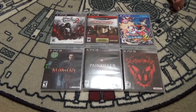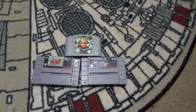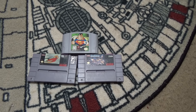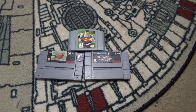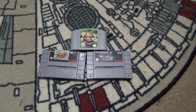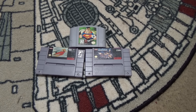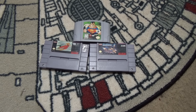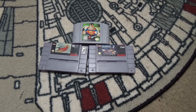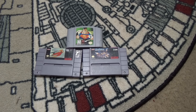Next up got some retro Nintendo: Superman 64 — believe it or not 8th actually asked for that, probably because he finds the AVGN video for it amusing and has a strange affinity for really crappy games. Then you've got Rocketeer for the Super Nintendo and Gun Force for the Super Nintendo, which is kind of a clone of Contra — a two-player simultaneous side-scrolling action shooter.